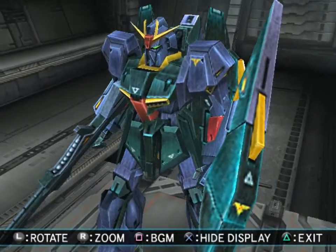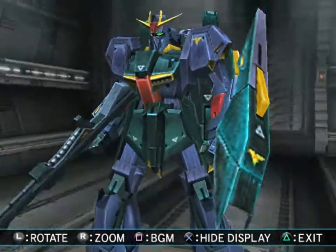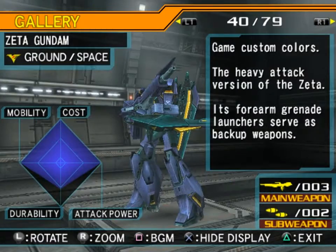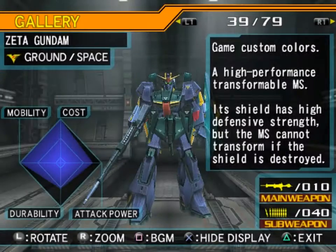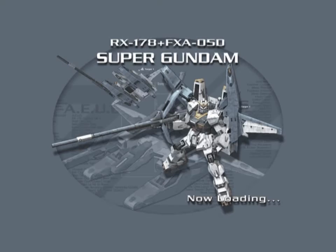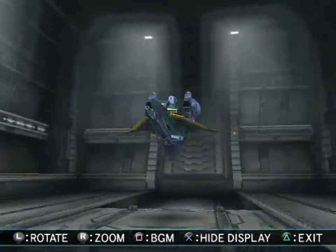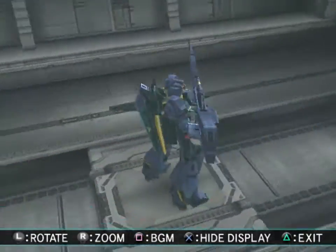The S Gundam from Gundam Sentinel — where all the Zeta Pluses and the FAS are from — is a really nice design. Although the boosted-up design, the XSAS, is excessive. The heavy attack version of the Zeta — its forearm grenade launchers serve as backup weapons. I would actually use this version a lot more if instead of the Vulcans it had the grenade launchers — I much prefer the grenades. Oh, and we haven't transformed this yet — let's do that. Look at that, that's gorgeous. We did see a lot of this in arcade mode. I would rebuy the Zeta Gundam if they came out in this color scheme.